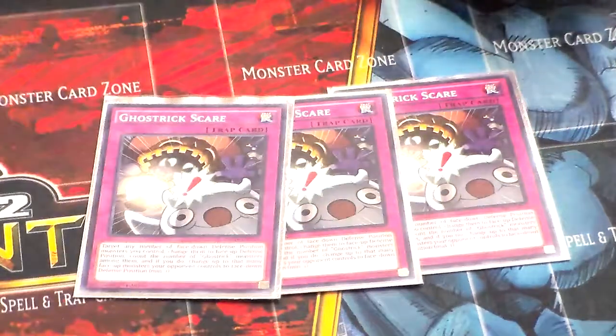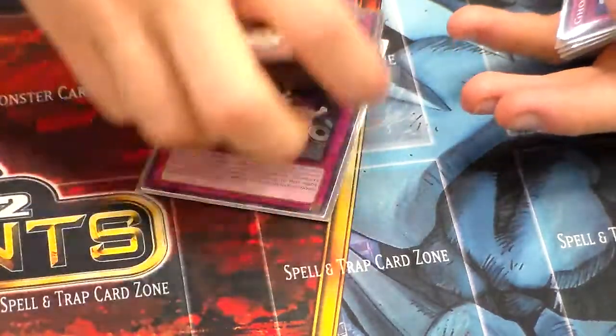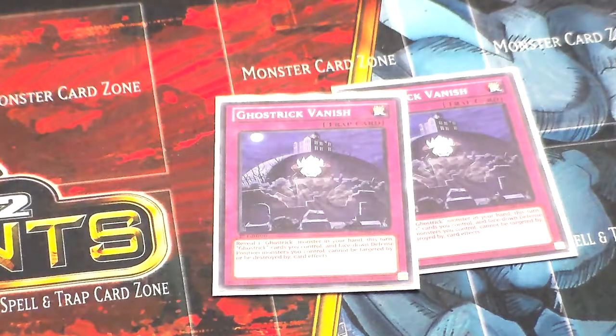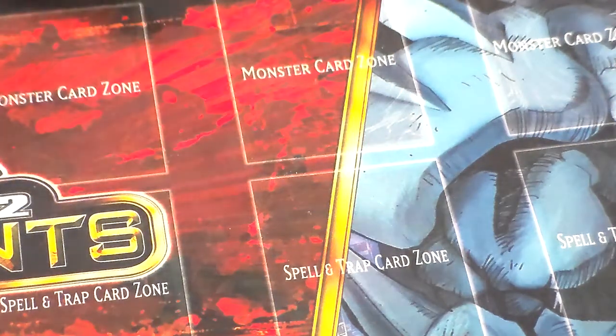Next I run three Ghost Trick Scare. I wish there was an easier way to search it out because it's such a good staple trap card in this deck. Next, two Ghost Trick Vanisher. I have a love-hate relationship with this card — I really like it sometimes, especially if my opponent is going to try to nuke my field with Exciton Knight, Dark Hole, Raigeki, Torrential Tribute, something of that nature. But then there are times where it's just a dead card on the field. It pays off in the end running it as a two-of because it protects your Ghost Trick Monsters once you get your setup, and if you get your setup destroyed it's a tough battle.